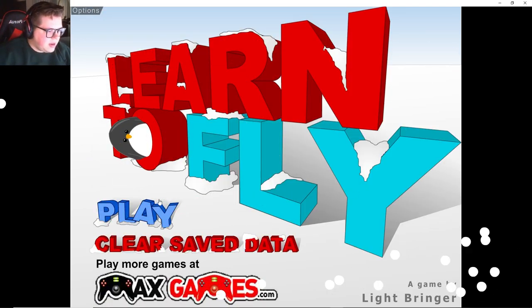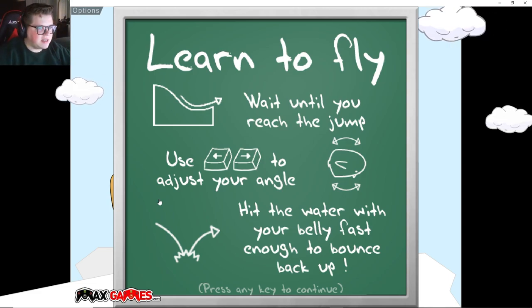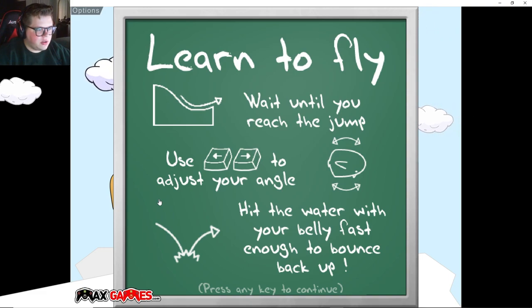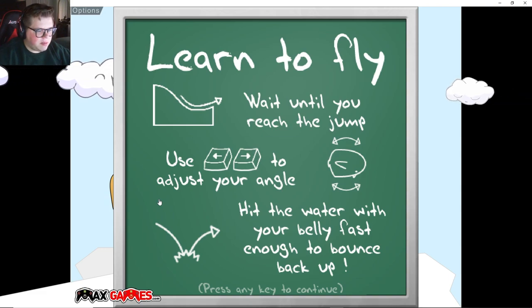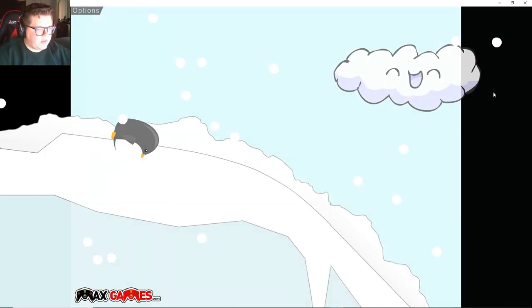Let's go ahead and give it a whirl. Learn to Fly - I think this is my favorite of this genre of games. These are classics. So: wait until you reach the jump, use your thing to adjust your angle, hit the water with your belly fast enough to bounce back up. Let's just learn from experience here.